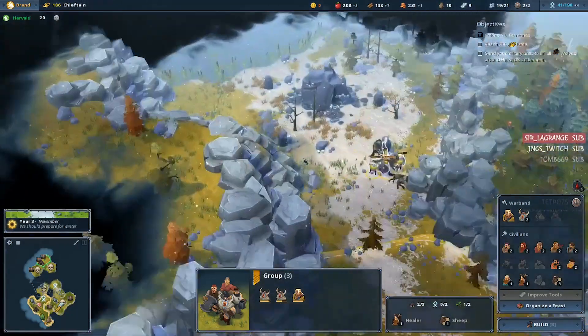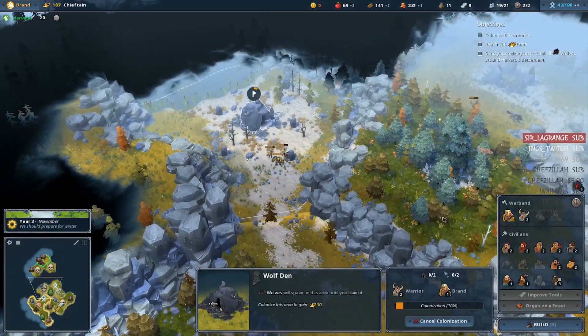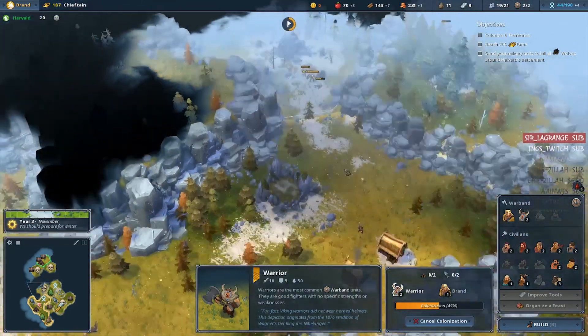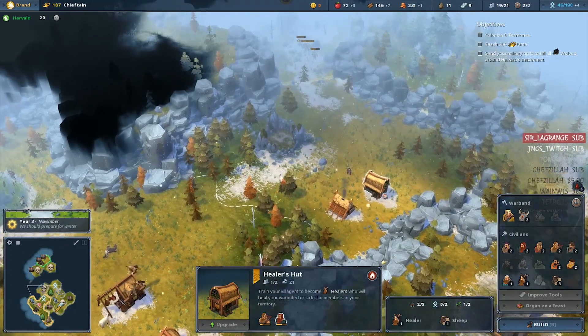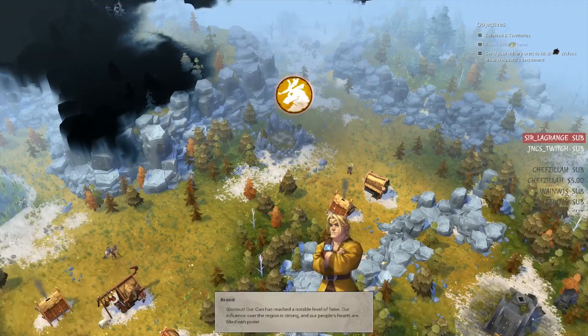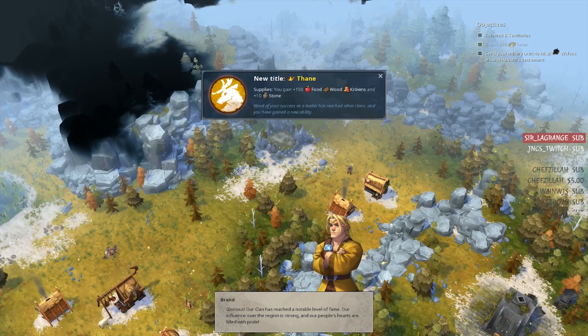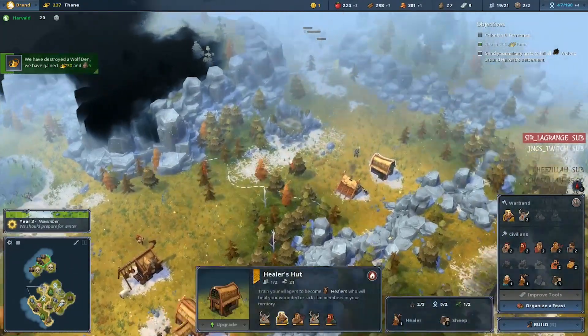I'm not slaughtering them. New title: Thane! Plus 150 food, wood and crowns, and plus 10 stone. So now we could upgrade something.